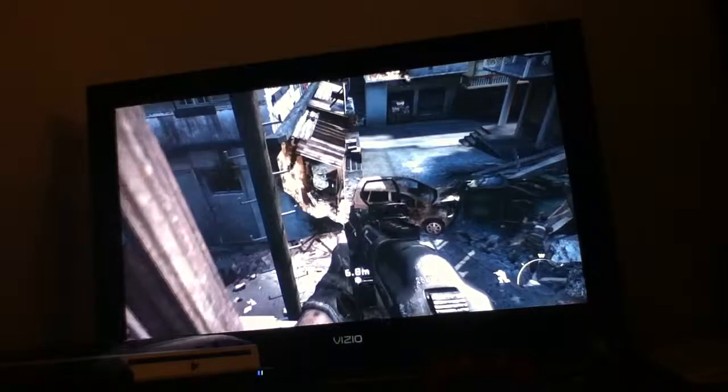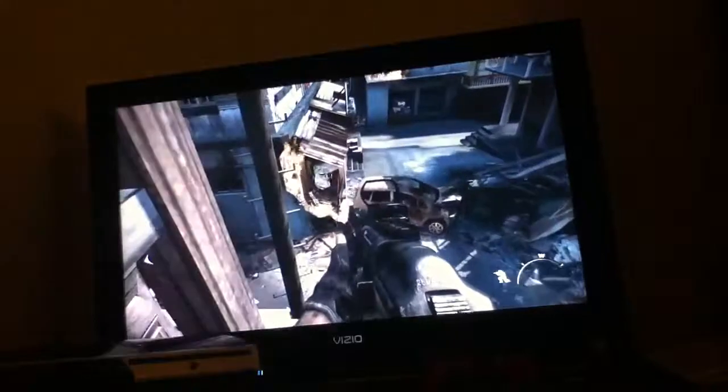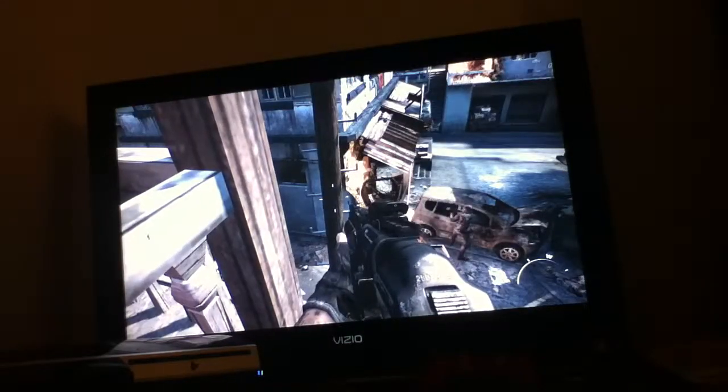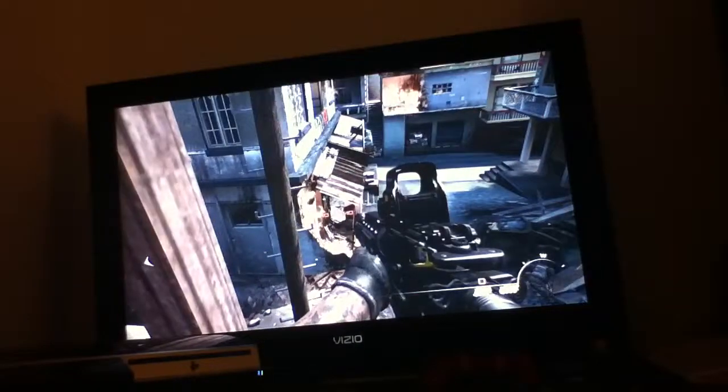So what we gotta do is go onto this railing, slowly go over here, and then go over here. Make sure you're in front of this wood. You can see my screen moving a little bit — I can't go any farther because it's sticking out a little bit. So I gotta go in front of it and jump all the way over there. It was very hard for me. I've done it plenty of times before.